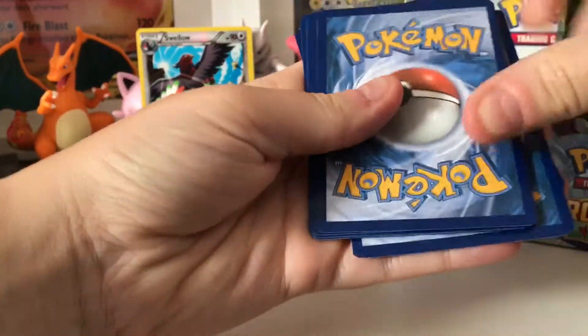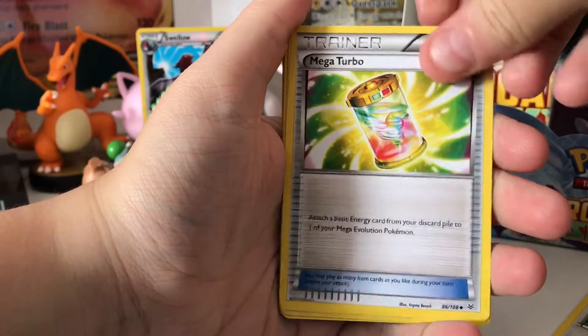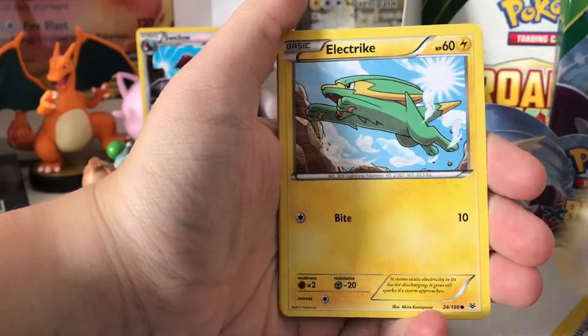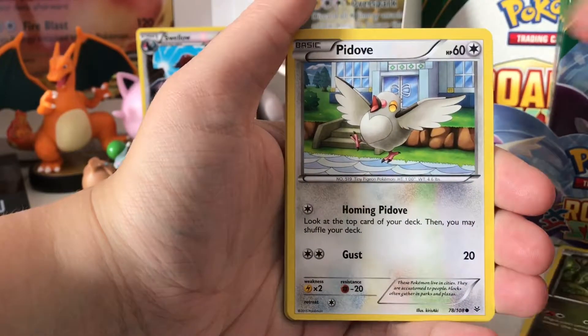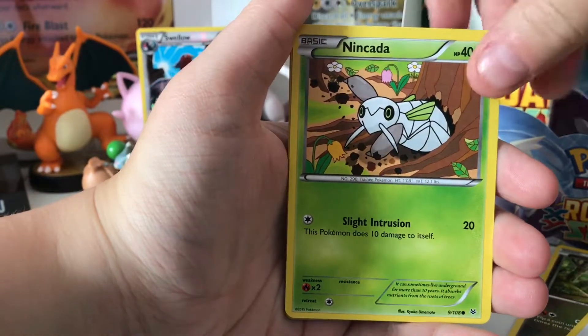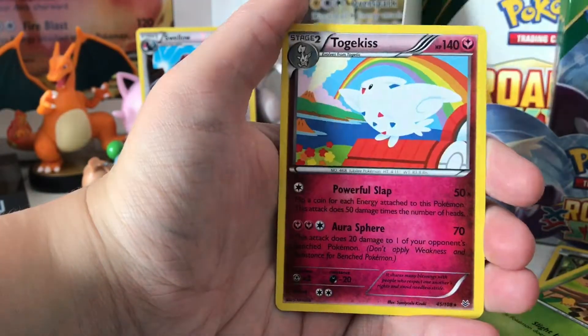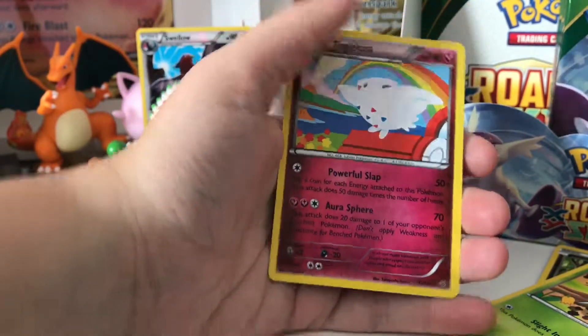Okay, we've got Fearow, Mega Turbo, Winona, Tailow, Electrike, Bagon, Pidove, Nincada. Reverse Holo of Natu. And — oh! Regular Rare Togekiss, but we've not had that one yet. So it's all good.